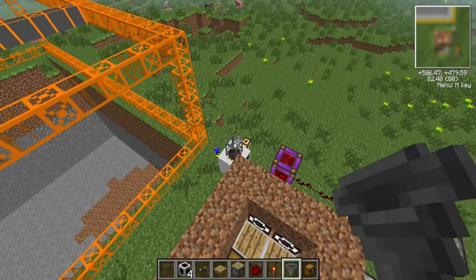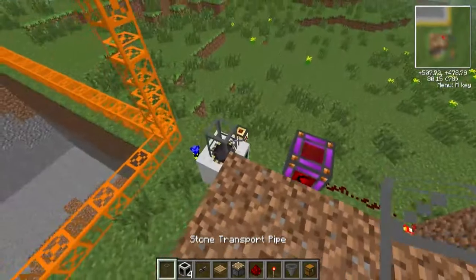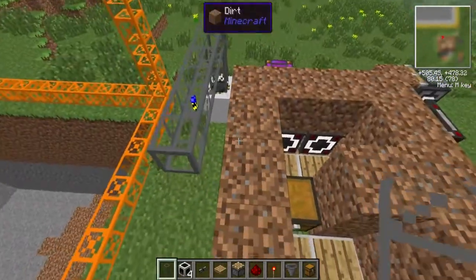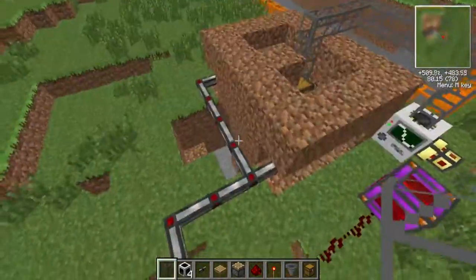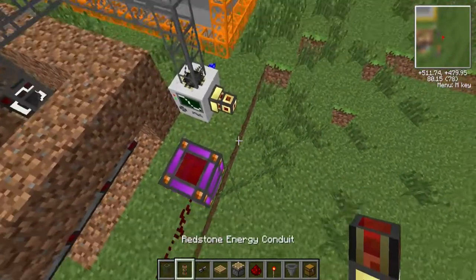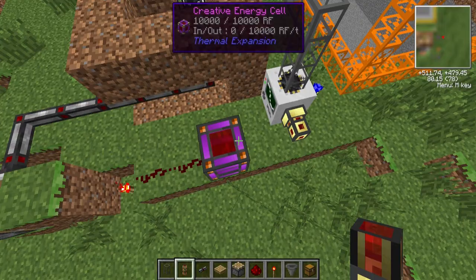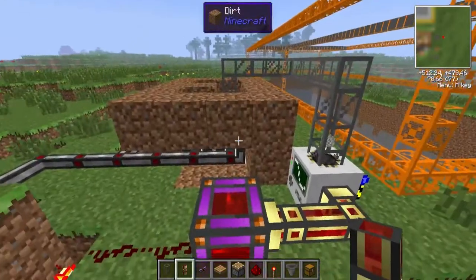Now I'm just going to connect this up, over here and into there. One very important point: you need to make sure the energy cell is set on low. They're automatically set that way, but just make sure it is set on low. That means that when it gets a signal, it turns off.